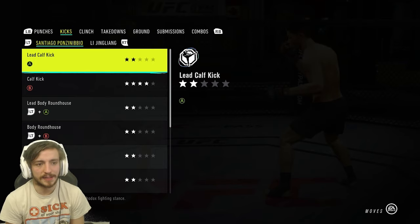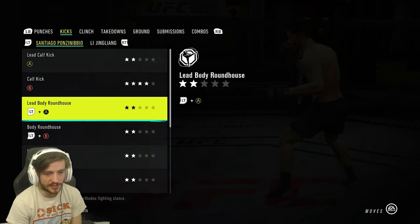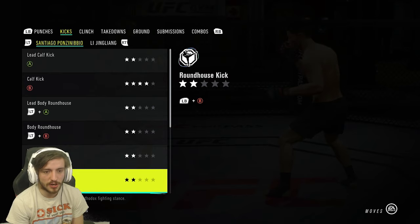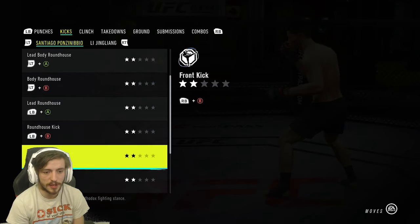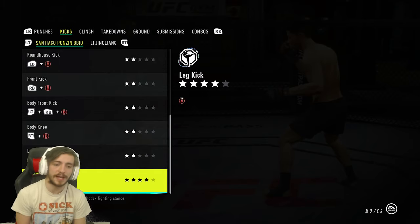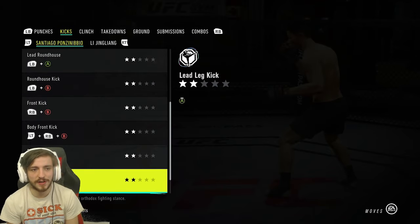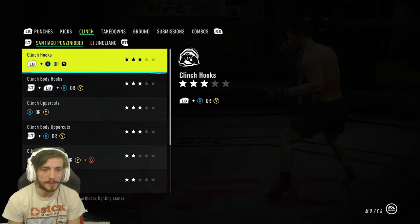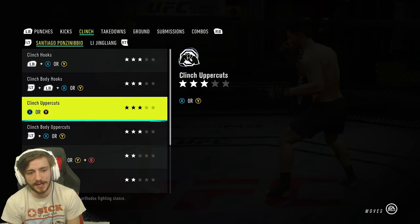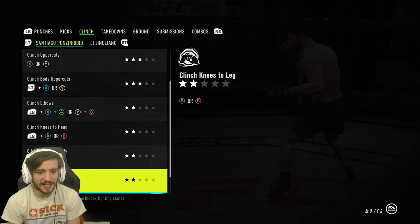For his kicks: the lead calf kick is a two, but the back calf kick is a four - very good. The lead body roundhouse is only a two, and the backside roundhouse is two as well, same to the head. The front kick is two stars to both body and head, two stars to the body knee, two stars for the lead leg kick, and four stars for the leg kick with the back leg. He definitely has good leg kicks, especially with the back leg, but the rest of his kicks are not great. For the clinch, it's pretty average across the board - clinch hooks, body hooks, uppercuts, and body uppercuts are all three stars, with two stars for the elbows, knees to the head, knees to the body, and knees to the leg. One star for the lead collar tie - not something you really want to be doing too much.